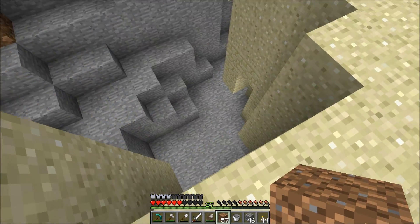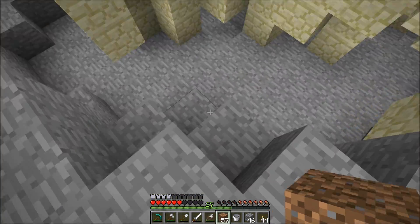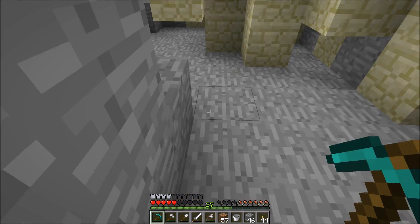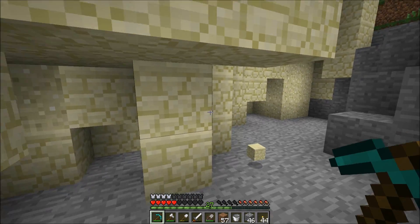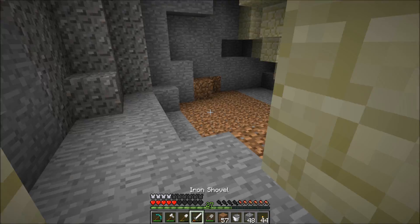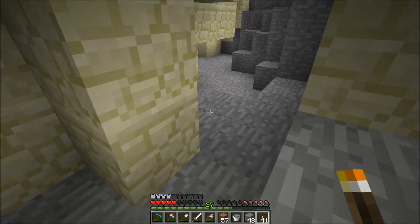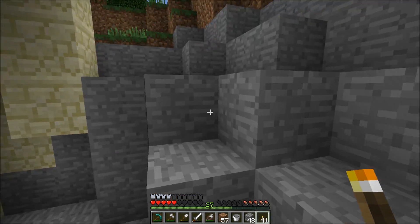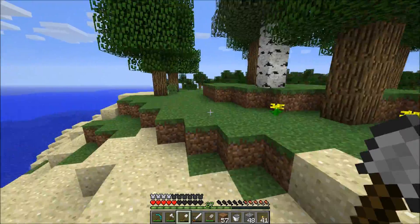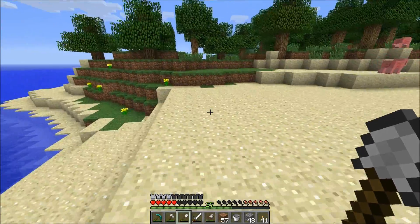We've got a sand cave — these things were always kind of cool and pretty deadly. Let's do a little caving here — just swipe it up. This is pretty cool, but no reeds down here. I was thinking with all the sand there might be a dungeon or something, but it doesn't appear so. Let's go over here.